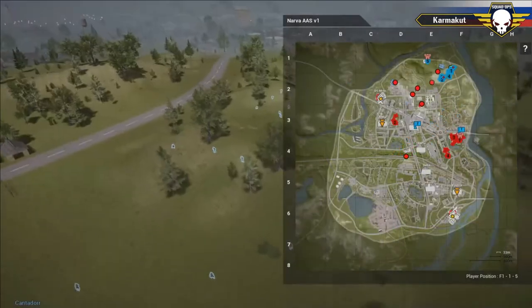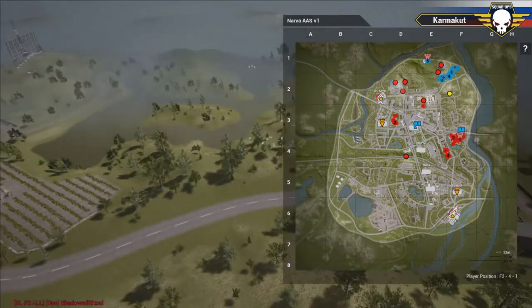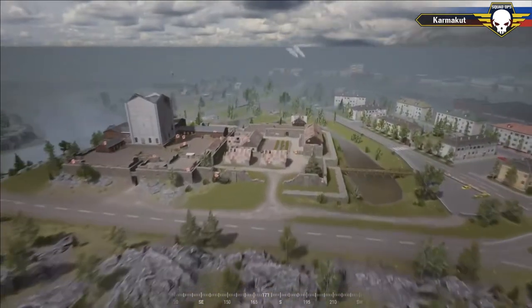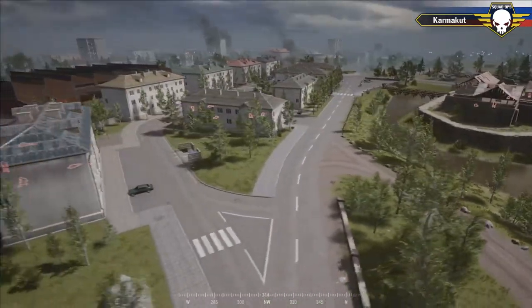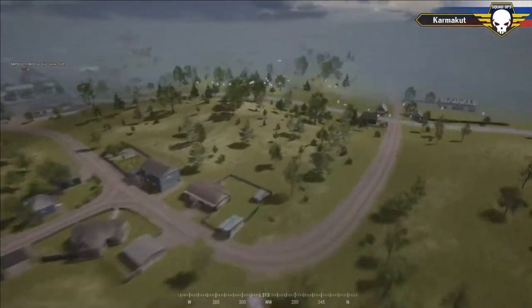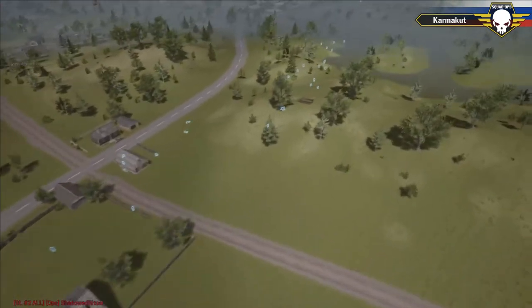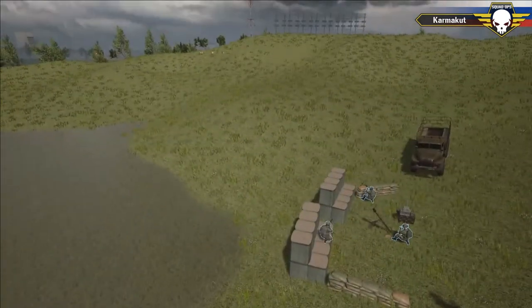Looking at the overview: the Russian platoon line is forming on the north — squads one, four, and two from right to left. The majority of the US squad is stacked inside the compound. The US squad on the southwest with the three elevated buildings is making sure they don't get flanked from the south or west. That far-western flanking squad still has a lot of ground to cover on foot. The MTLB is integrated in the center of the Russian formation for fire support, waiting for the call to push. Mortars are now set.